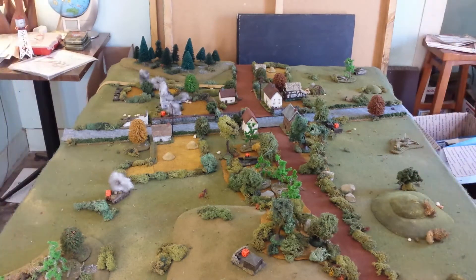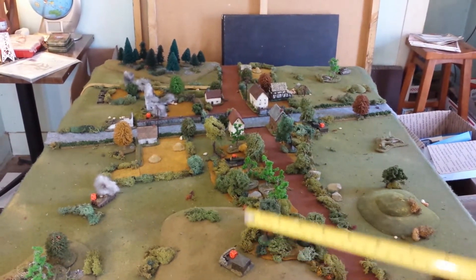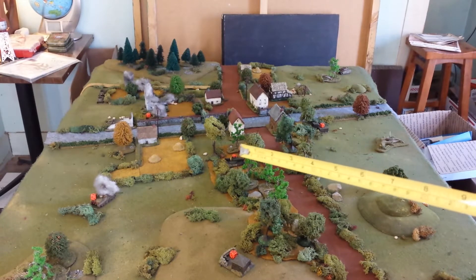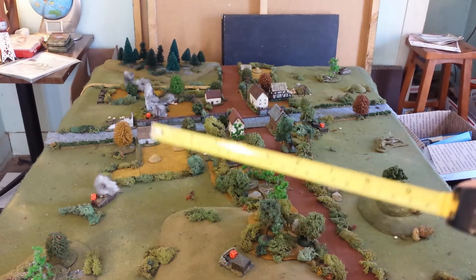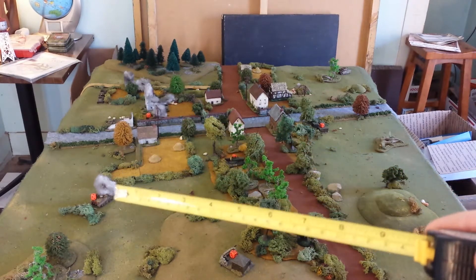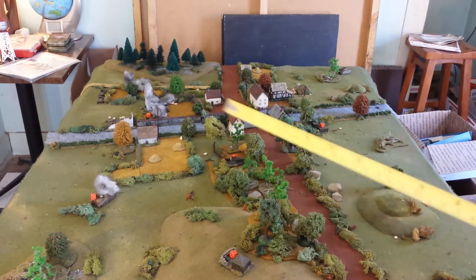We just finished the initial stages of deployment — we're all set up. I marked the objectives with red dice. There's one there, one up in the center of the woods — a downed plane — one over here, and two over here which are Tiger tanks blown up. They're going to be objectives in this game — five objectives total.